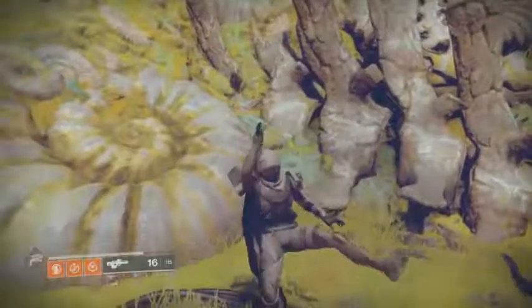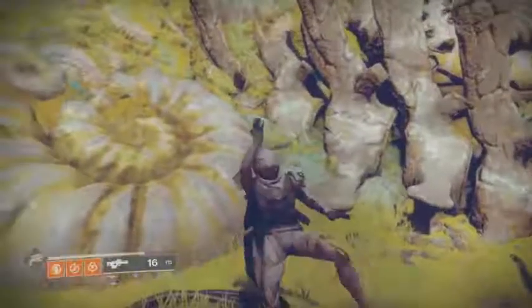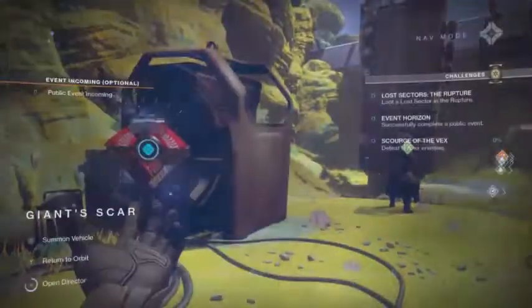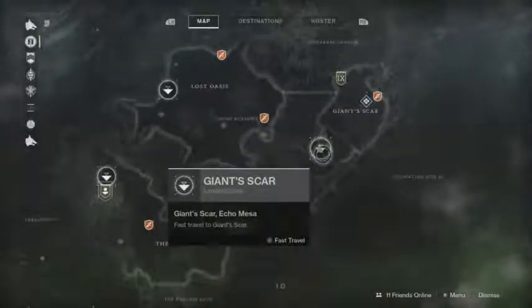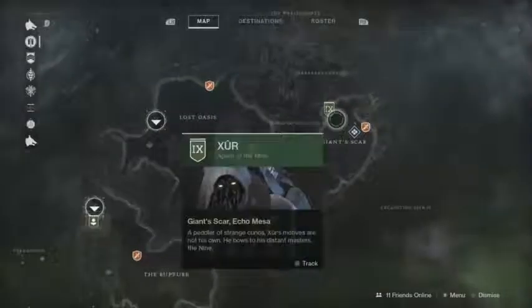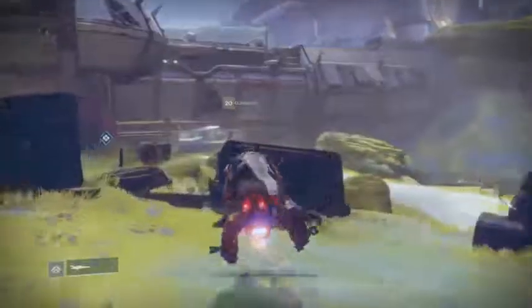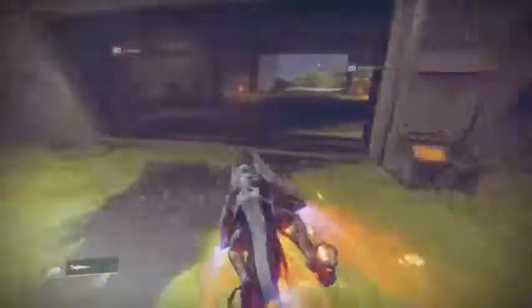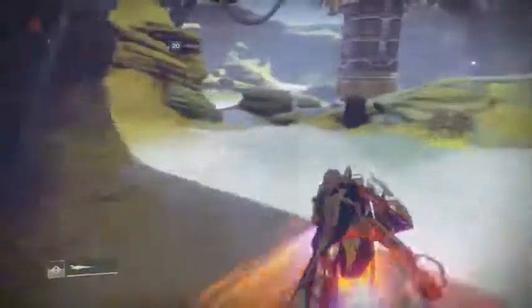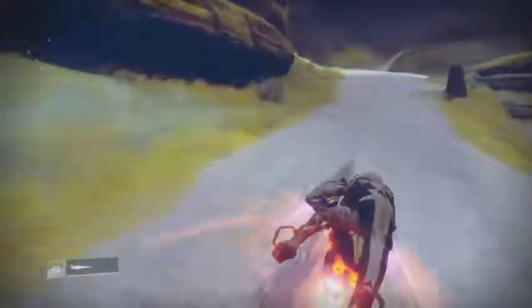Hey guys, what's going on? It's Justin from Vonix Entertainment, and welcome to this week's Xur location video in Destiny 2. This week Xur is over on IO. You want to go over to the Giant Scar, which is on the right-hand side of the map. It looks like Xur is in the same spot every single time he's on this planet, so just go to where he was last time.